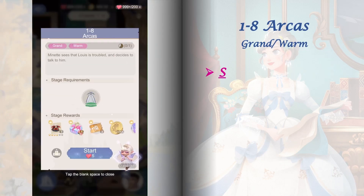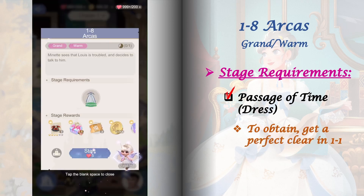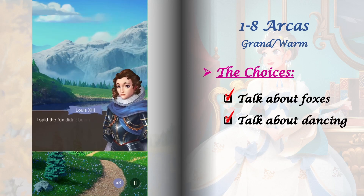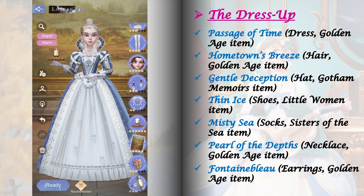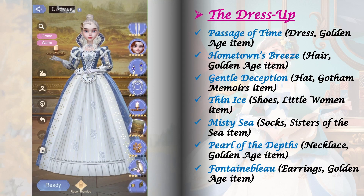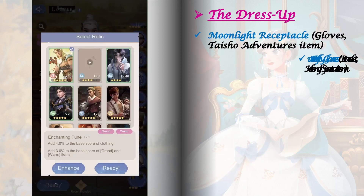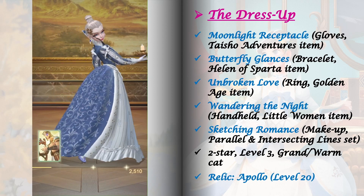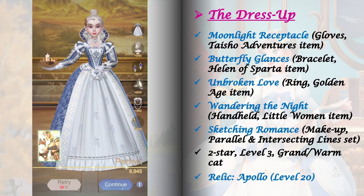Stage 1-8 requires crafting the Passage of Time dress — you'll get its blueprint after a perfect clear in stage 1-1. This is another easy stage with just one set of choices that does not affect future stages. We need a perfect clear here because its blueprint reward is needed to craft required items in stages 1-9 and 2-10. Craft every item from the stage hint and add items from different books. A strong fashion lab is crucial — make sure to upgrade it. For the relic, I'm using Apollo level 20.